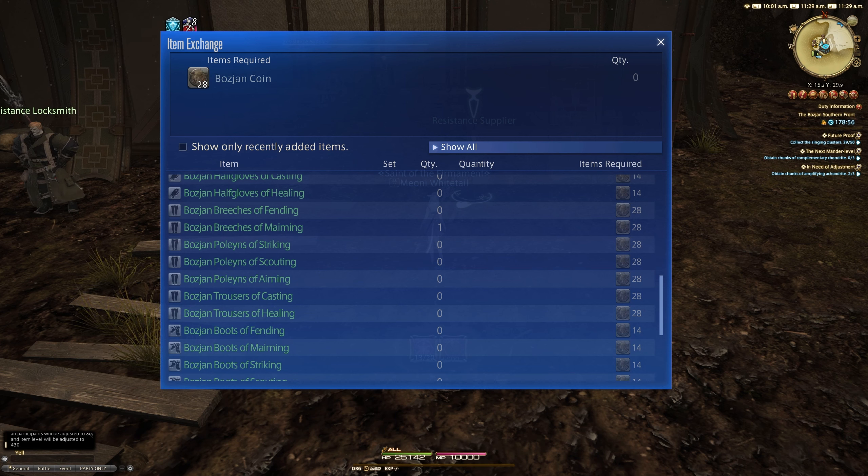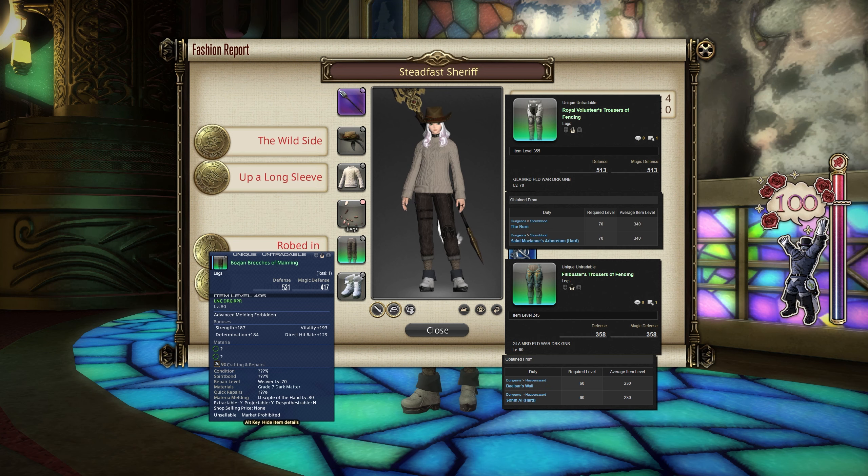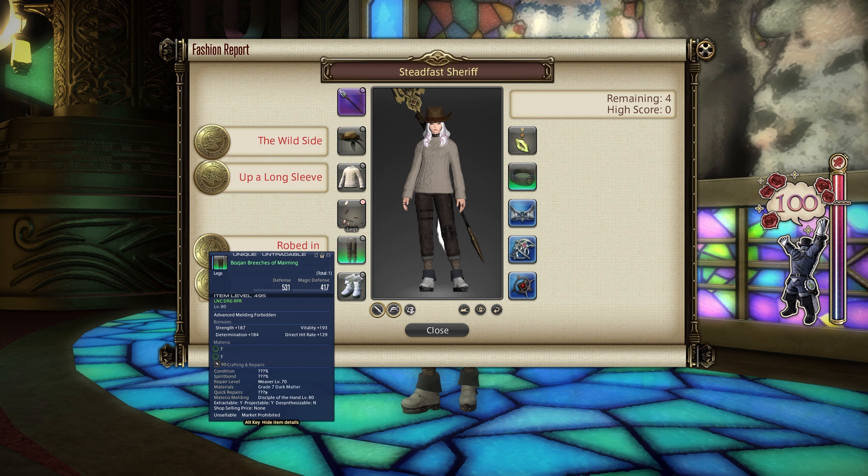If you don't want to do the Bozjan Southern Front, there are other ways, including getting the Filibuster's legs — any of the class-related ones — from Baelsar's Wall or some hard mode dungeons. You can also apparently go for the Royal Volunteer's legs of any class from the Burn dungeon and St. Mocianne's Arboretum on hard. I have not confirmed the latter of those items, only that the Bozjan ones obviously work because that's what I'm wearing.